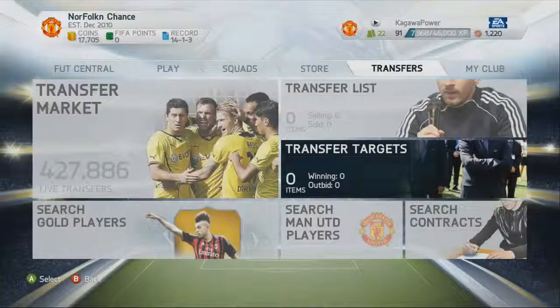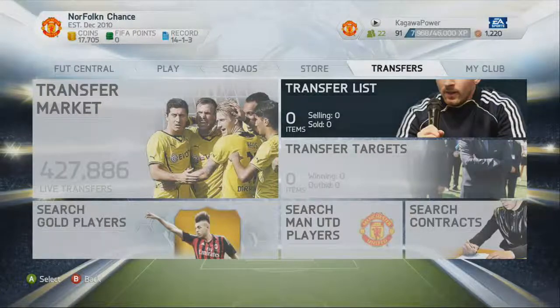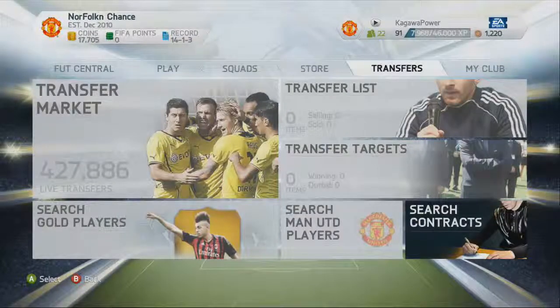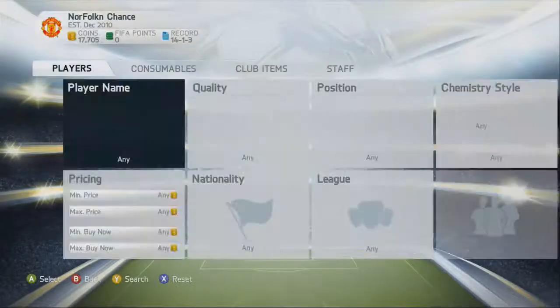Transfer Targets is the Watch List. There's also Search Gold Players, which is a fast thing, Search Man United Players — could be whatever your club team is — Search Contracts, and the Transfer Market, which is something really cool now.